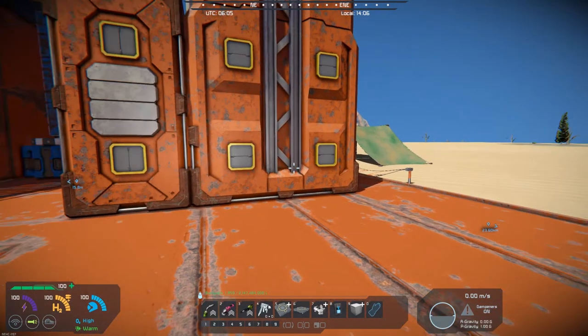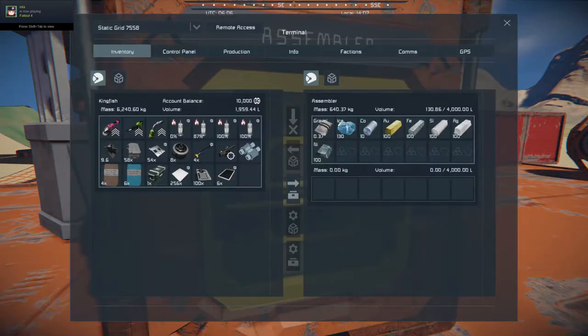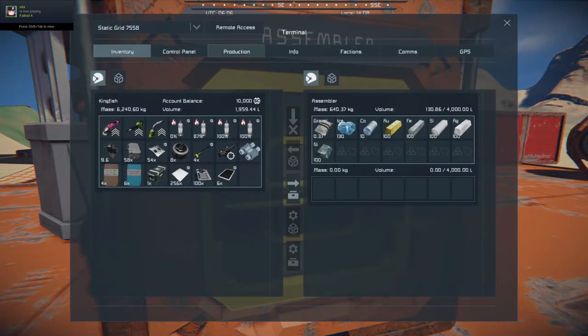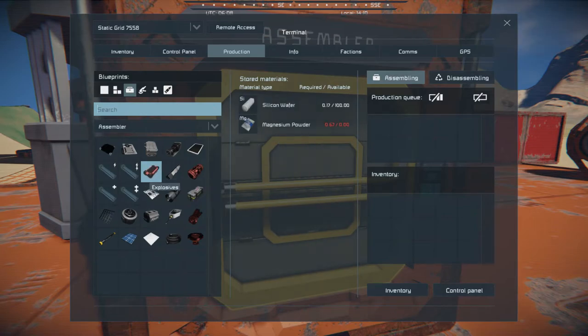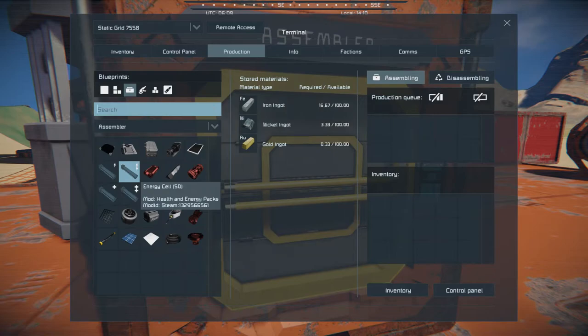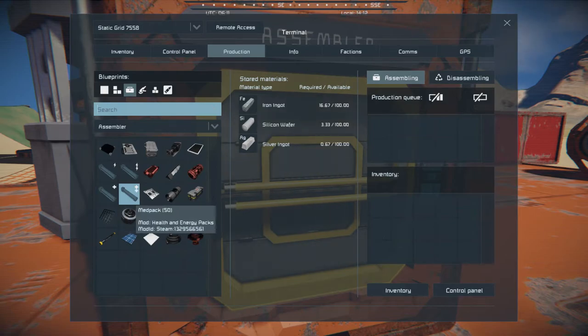You can also produce these in the assembler. If you come over here and go to Production, you can see that the Energy Cell requires iron, nickel, and gold. For the larger Energy Cell, it just kind of doubles that. Your Med Pack requires iron, silicon wafer, and silver ingot, and again it pretty much doubles to get the larger one.